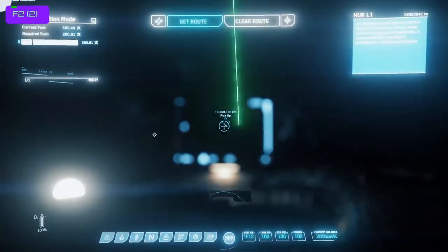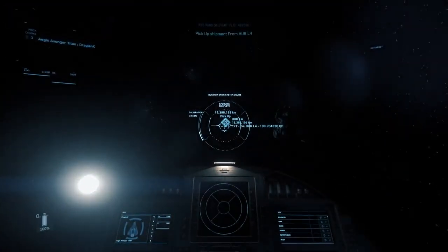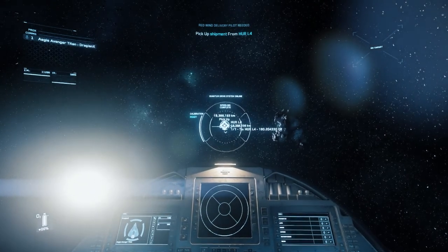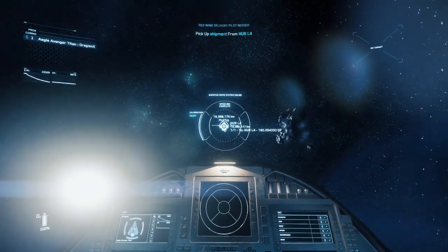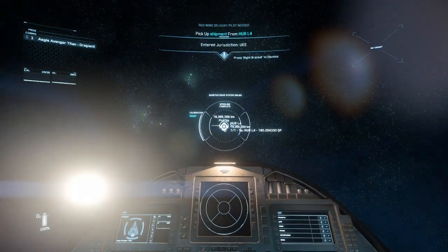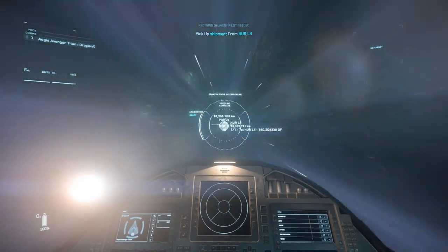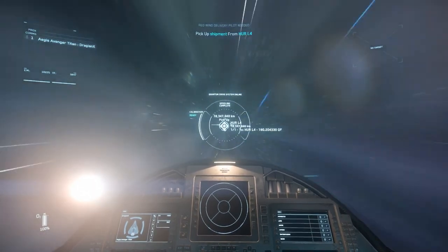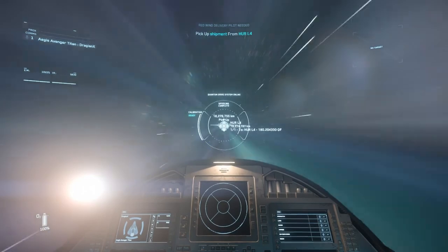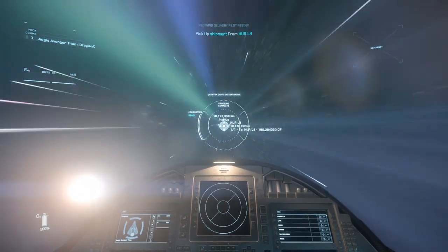We've got it started off — we are on our way to our first pickup. We've traveled across part of the solar system, refueled, taken off, and we're ready to go on our first mission. That is it for this video. If you have questions or there's something specific I didn't cover, let me know. Let me know if the key mapping and on-screen tooltips showing what keys I'm pressing are helpful. This is mostly to get new players up and going in the verse so you're not getting disappointed — not knowing how to do things, running out of fuel, wrecking your ship. If you have any questions please let me know. This is DragonX signing out — fly safe in the verse, and we'll see you around.